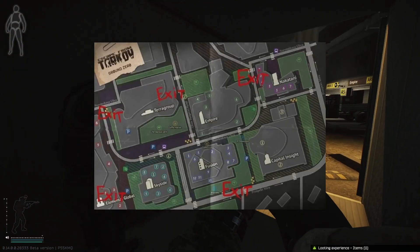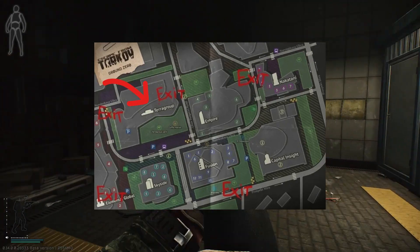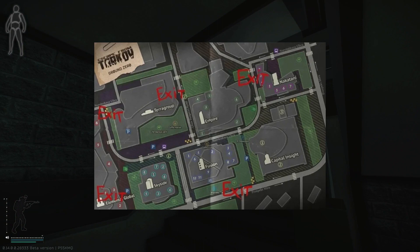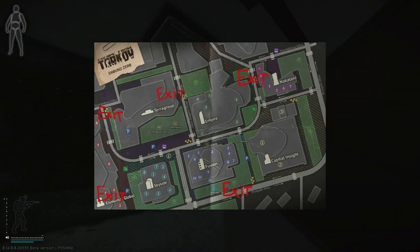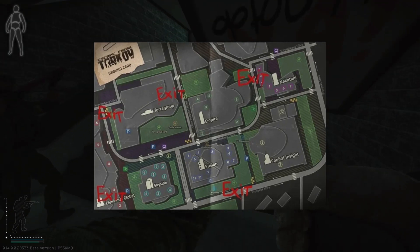Taking a look at the Ground Zero map, you have the Terror Group Labs headquarters in the top left, and then you have Sky Side — that's kind of where you want to be. You want to get across from Terror Group, and there's going to be a little spot called ASAP Winery.